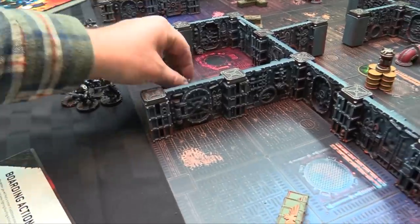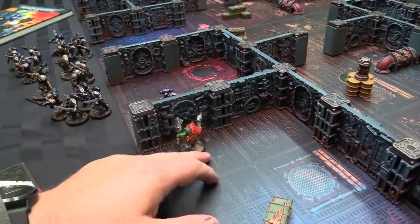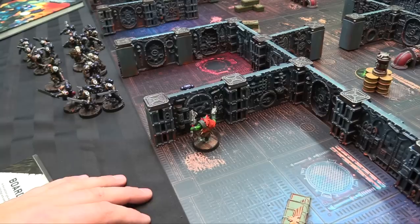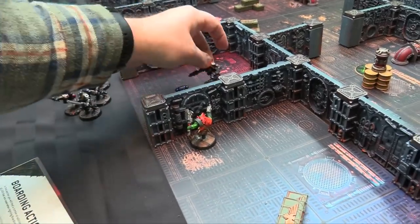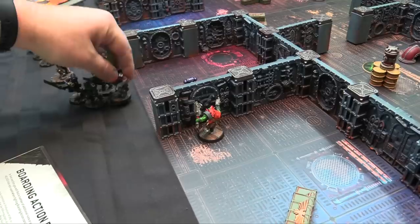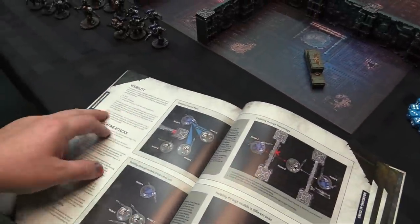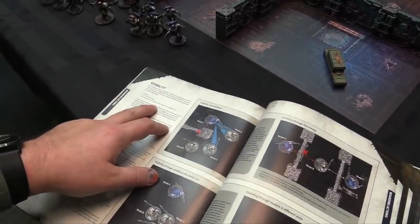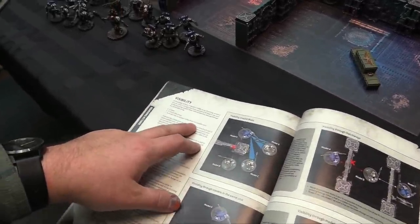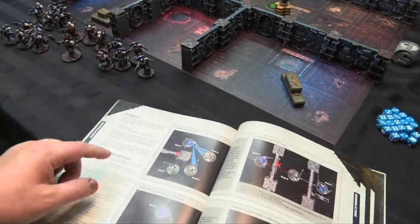Fighting through doorways is a little more deadly but slightly less line-of-sight blocking. Walls and visibility are blocked by walls, closed hatchways, or a model not part of your unit. Your own models, other army models, and enemy models can all block line of sight. Getting attacks is also done differently in boarding actions.